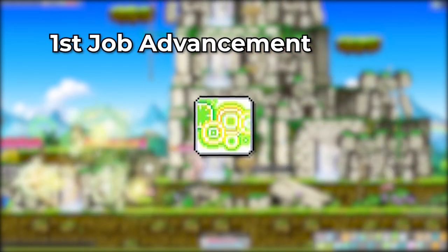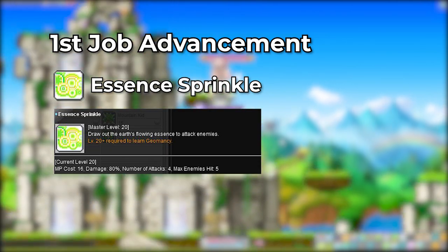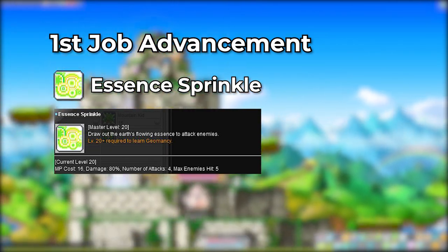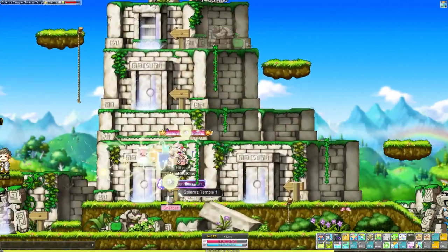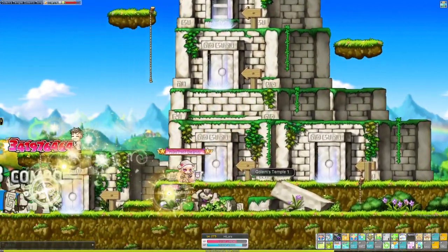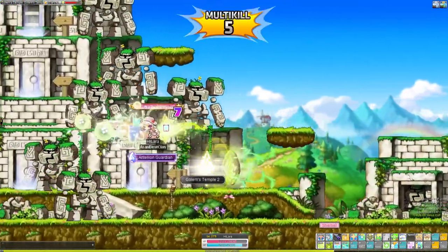Starting off with Lara's first job skills, you get Essence Sprinkle. This is a skill that you're gonna be using throughout your entire Lara career. This skill will be built upon as you advance into further job advancements, but for now, first job uses Essence Sprinkle at its very basic level.